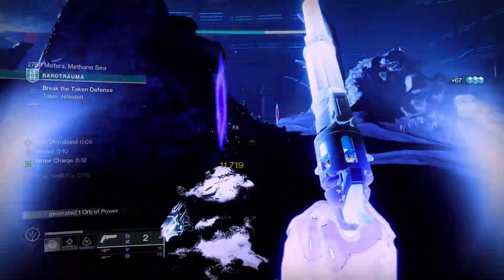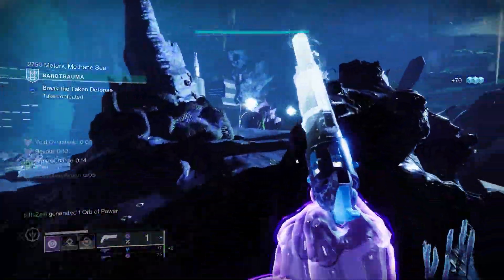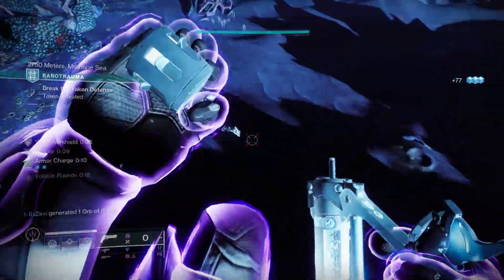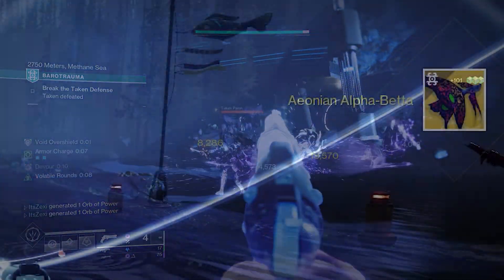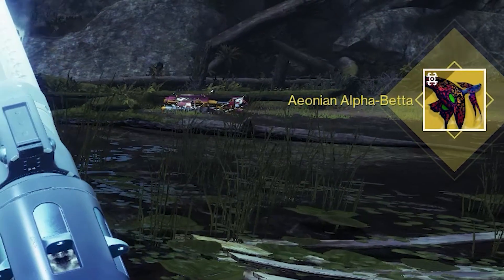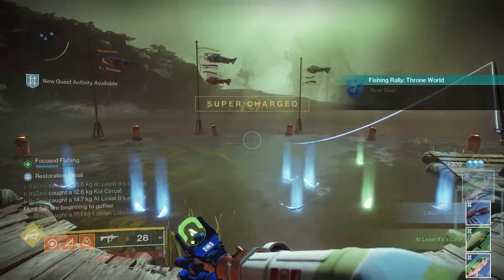If you've been playing Season of the Deep for three weeks now, you might be keeping track of the so-called secret exotic fish gun, and it's here now. It is the Wicked Implement Scout Rifle. To get this, you do have to get all three unique exotic fish obtained over the past three weeks — that being the Savathun Throneworld one, the Nessus one, and the EDZ one.